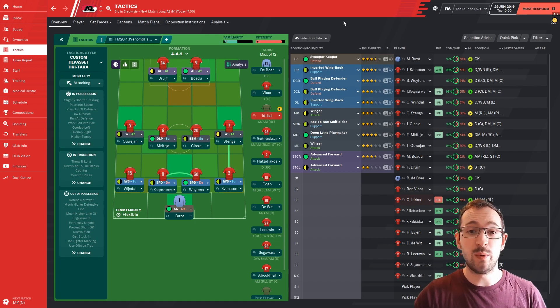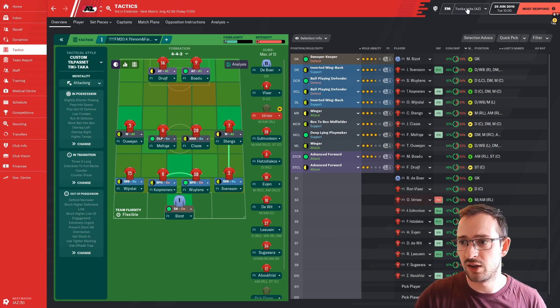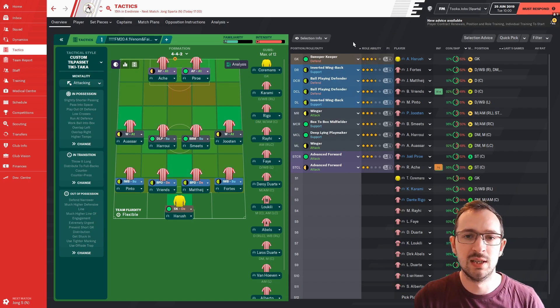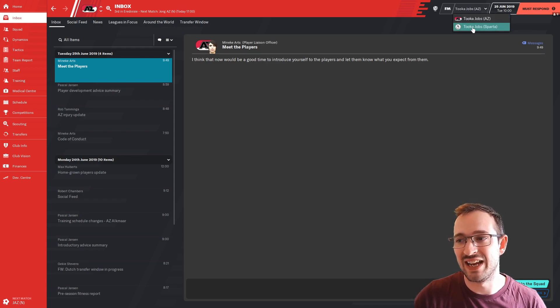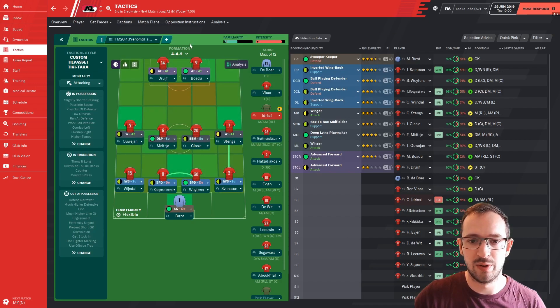So here we are - I'm putting the tactic on two teams in Holland and they are both going to be in the same save: AZ and Sparta Rotterdam. As you can see in the top right corner, both are together and I've put the tactic on each of them. I've quick-picked both teams to have their strongest eleven possible, and the plan is to come first with AZ and beat relegation or do half-decently with Sparta.